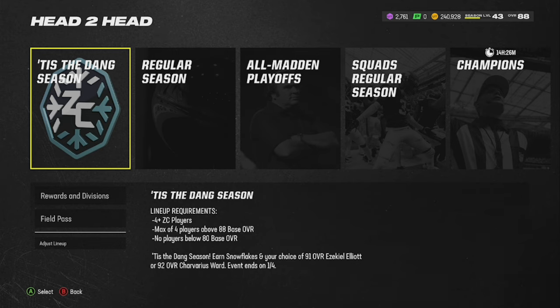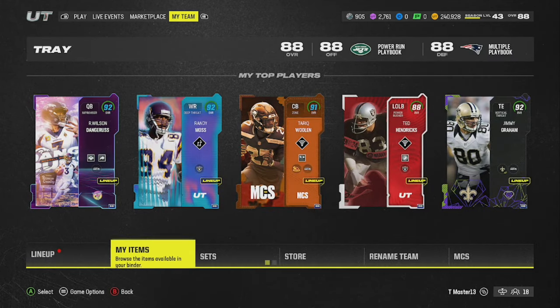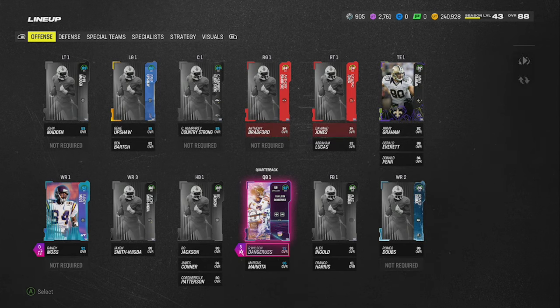EA said you got to work for these free coins, these free snowflakes, these free presents — they're putting us to work. If you want a free Tredavious White or a free Ezekiel Elliott, you got to go through this. So let me show you guys what I did to put together the lineup, to get into the mode. You don't have to follow the same method, but you're going to have to do something like this.